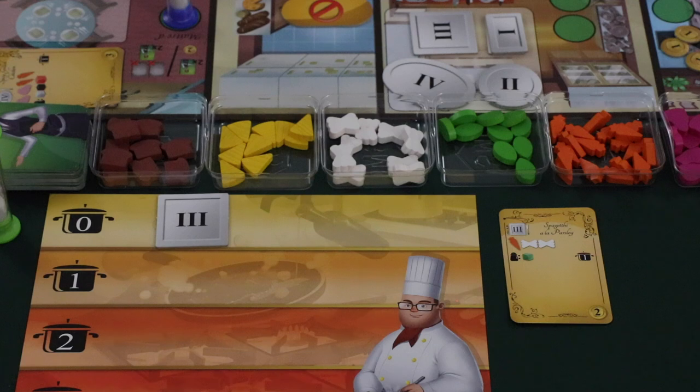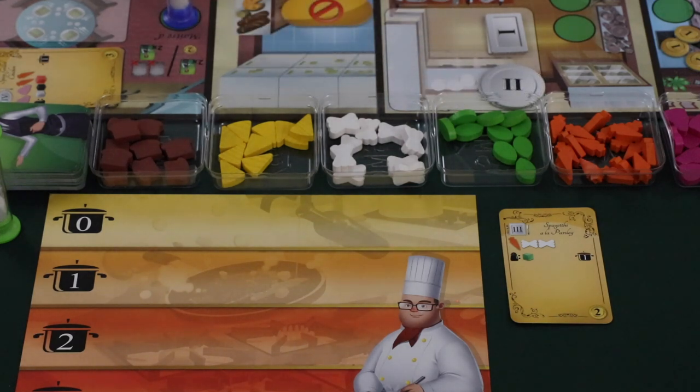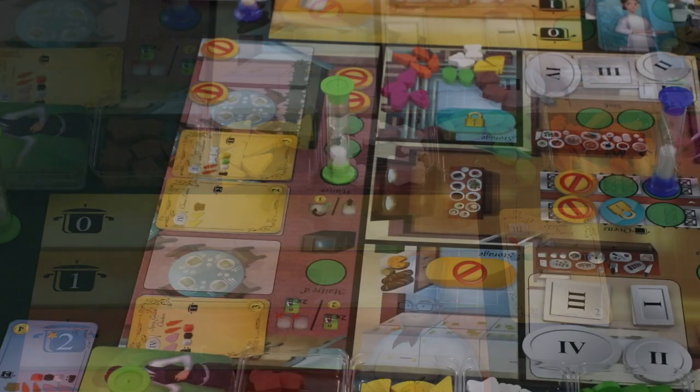It's important to note that if there are no plates of the correct size, a player is allowed to use a plate one level above. If there are no clean plates that match the size directly or the size above, a player can still take an order card, and as soon as the correct size plate is cleaned, they can take it and place it on the zero row of their player mat. There is also a separate action at the waiter spot that allows players to promptly deliver an order, which we'll cover shortly.